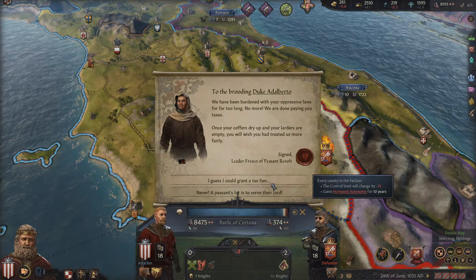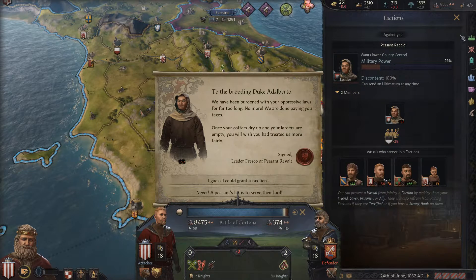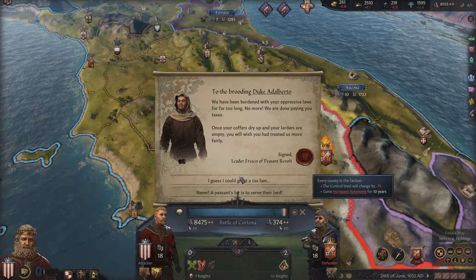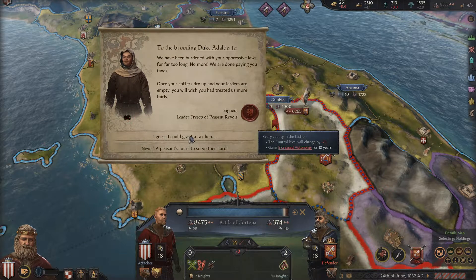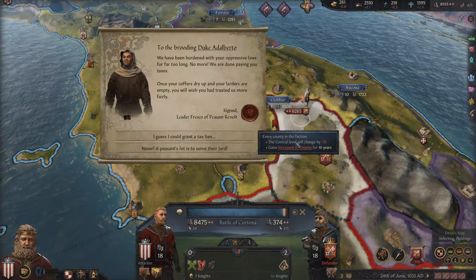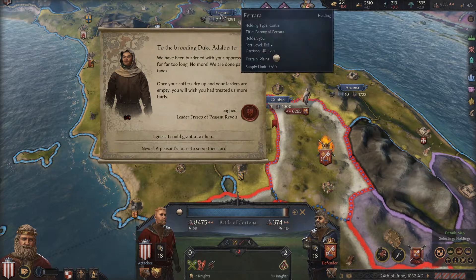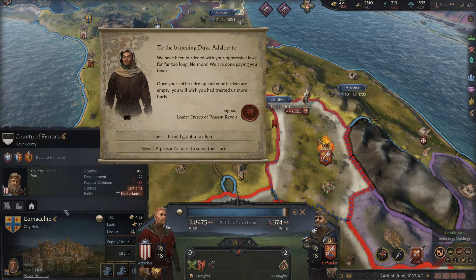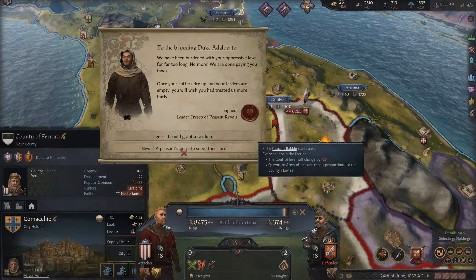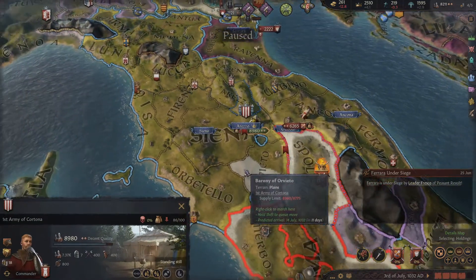Every county in the faction — it seems to be Ferrara. Do I want to mess with this right now? Not particularly. Increased autonomy. I have to just go take care of them real quick, and then we'll come back to this war.